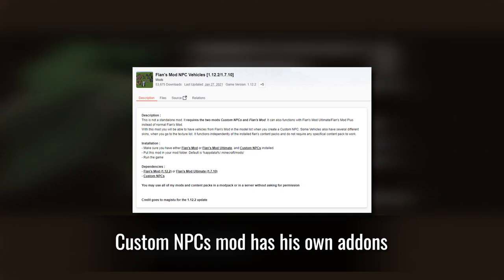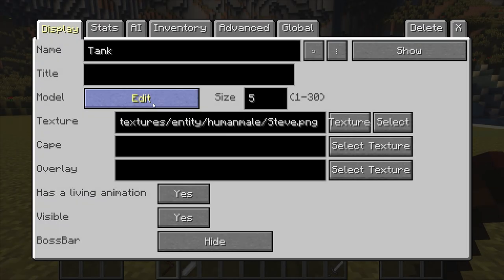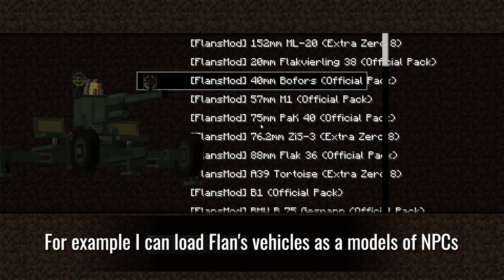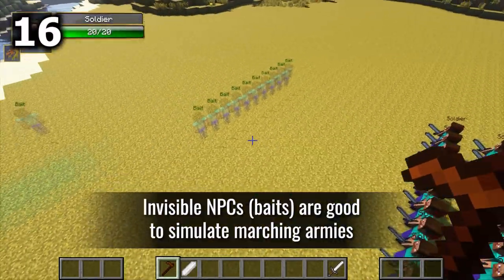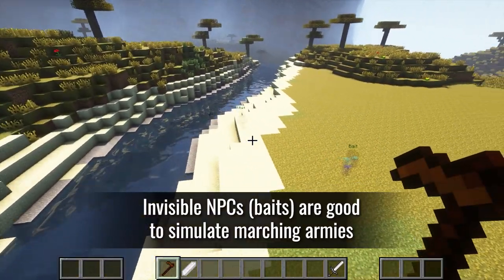The Custom NPCs mod has its own add-ons. For example, you can load Flan's vehicles as models for NPCs. Invisible NPCs are also great for simulating marching armies.